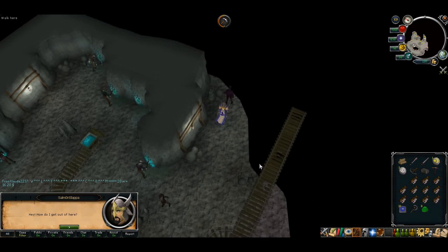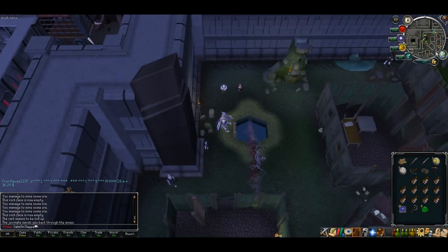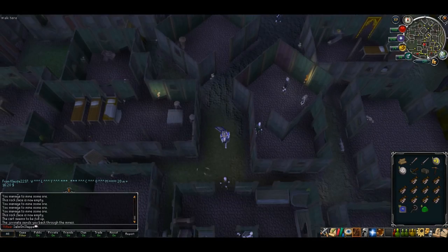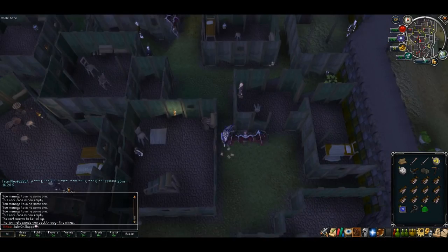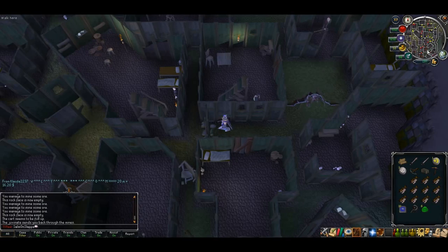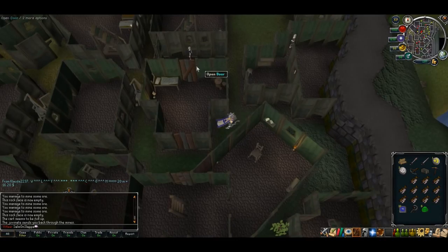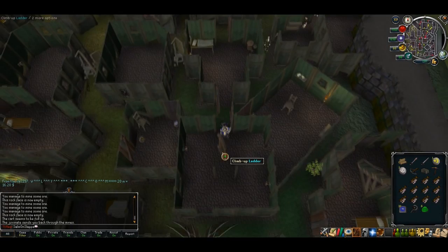Once you've mined 15, talk to one of the Firewatch walking around. You'll end up topside at the very north side of the Sanguinesti area. Head directly south — you don't need to enter any houses. Keep going south until you can't go any more. There should be a house with two doors you can run straight through, and a ladder in the house directly opposite. Go through there, enter the house with the ladder, and head up.